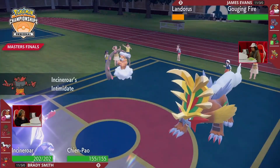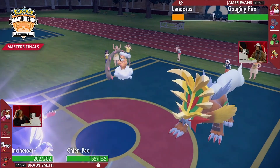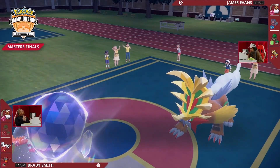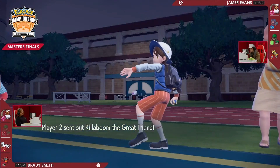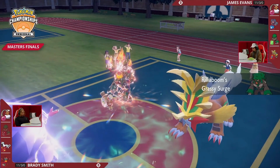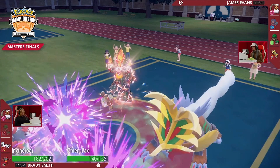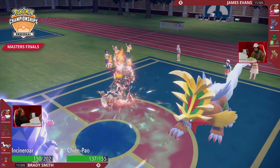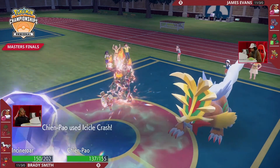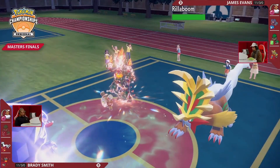With that Ghost typing, Chien-Pao won't be threatened by super effective attacks this turn. Incineroar comes in to eat a potential Breaking Swipe — Brady really values his one-HP Landorus and wants to save it. Landorus swapping out on James's end too, both players preserving. Rillaboom coming back out. Grassy Surge resets, and now Breaking Swipe — it'll break the sash on Chien-Pao. Critical hit on Incineroar does just a little damage, but importantly that Attack drop comes out.